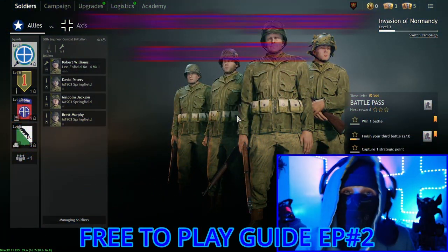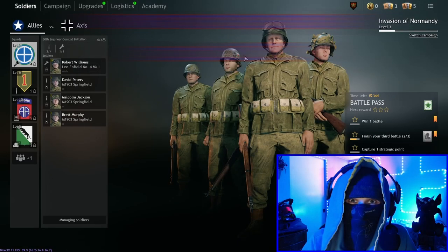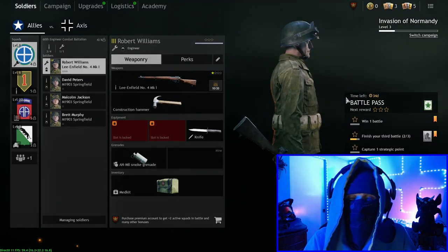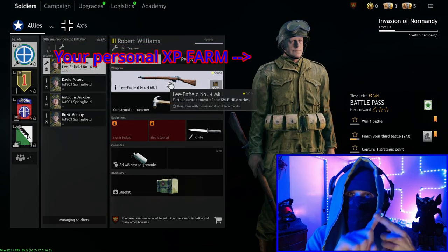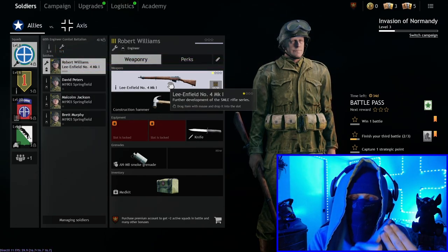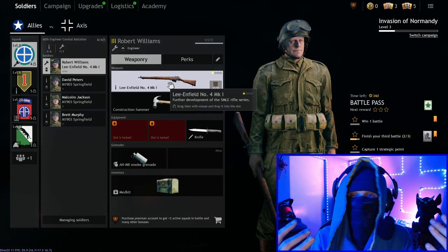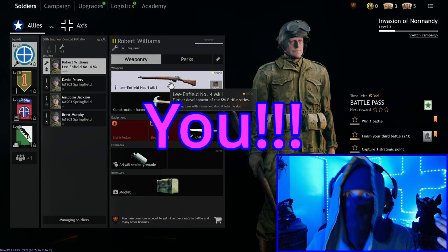Well hello everyone and welcome to another episode of how to free to play. We have our engineer unlocked. The best advice I can give you if you want to grind this game for free, or paying for premium, is to really get used to the idea of spawning an engineer first. You will get rally points on objectives, ammunition for your team, and sandbags to use as cover. All these things give experience, and if you're the only engineer building rally points - the only game in town - guess who everybody's spawning on: your rally points.